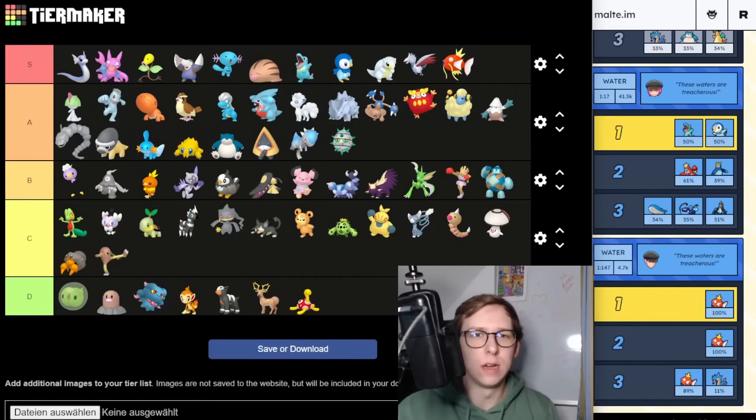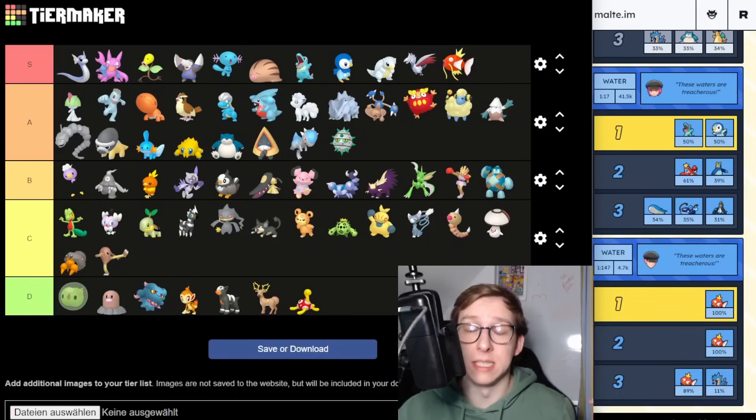That's going to be my tier list for today. Hopefully you enjoyed this one and hopefully it's going to help you get a little overview on what you can currently get. Check out the video on screen about Shadow Pidgeot — and I'll see you then. Bye bye.